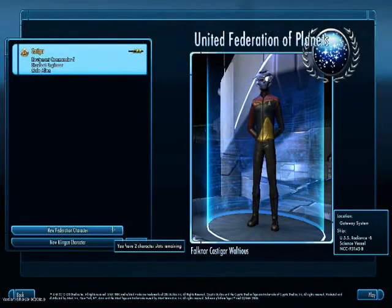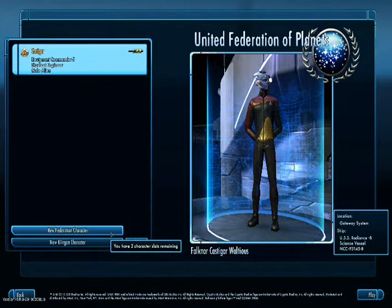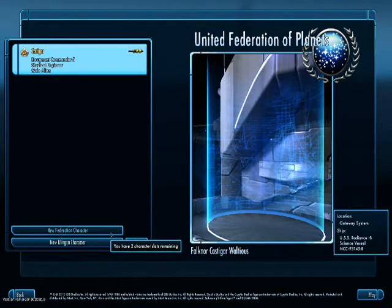First time players will notice that they are only allowed to create a Federation character, but once that character gets past level 5, a Cleon option will open up.